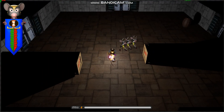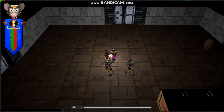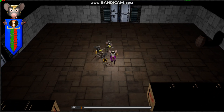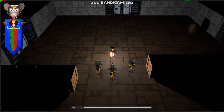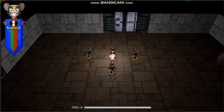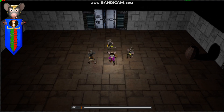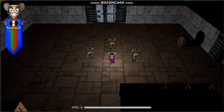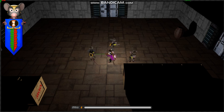Hey everybody, this is David Breen, the creator of Omega Mouse, and I want to show off today the formation system and the friendly AI mechanics that I've created. We have three army mice here — they'll actually be called the militant mice — and they follow you around no matter what direction you look in.